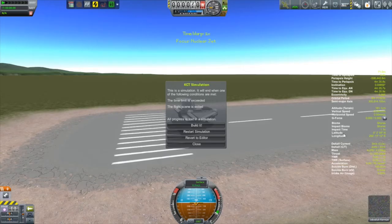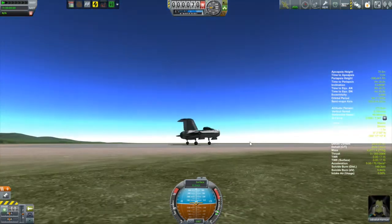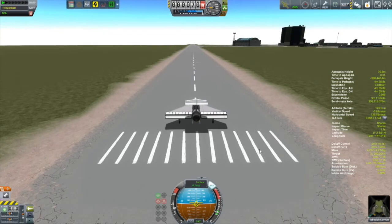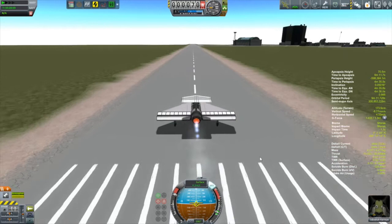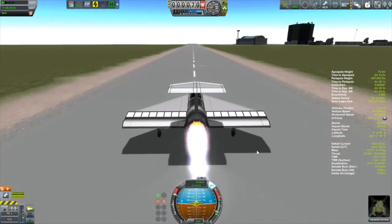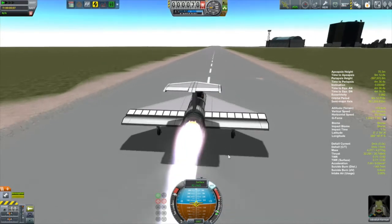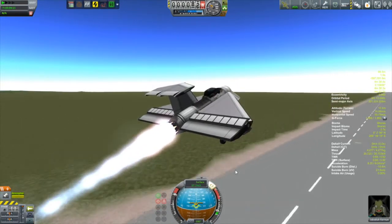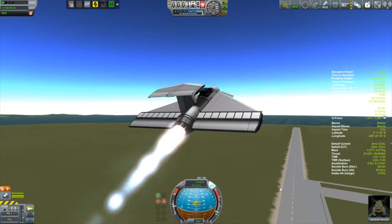So this is the second iteration of this particular plane. I've changed a couple of things. Number one is I moved those rear landing legs back so it now sits on the runway properly. And what I've also done is I've put a pair of canards up at the front to help with pitching. And so this thing should be able to lift off the runway quite a bit easier than before. So we'll throttle up. Oh, and this takes off actually very, very easily. Look at that. Oh, that's beautiful.